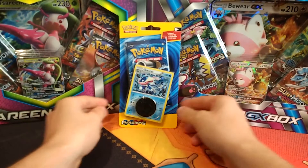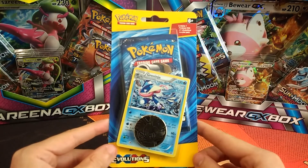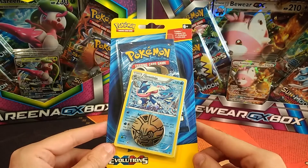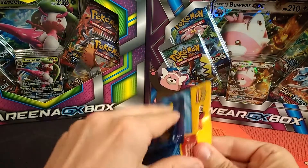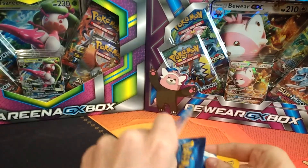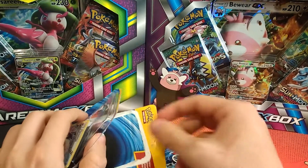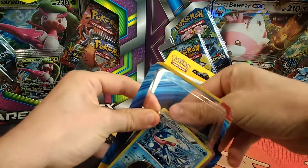Hey Pokemon fans, it's Single Pack Sunday and we have another Evolutions Blister this week with the Greninja holo on there as our promo and we have another Fennekin coin. Sundays I do a single pack, but also at the moment I'm doing a series where I open a single booster pack from Burning Shadows every single day, so if you haven't already go check out that playlist.